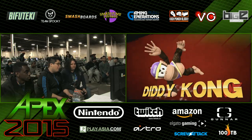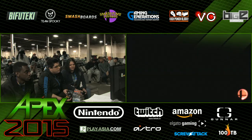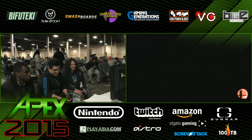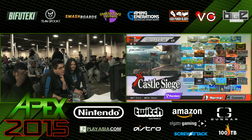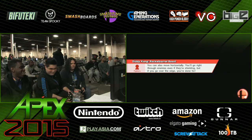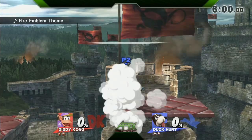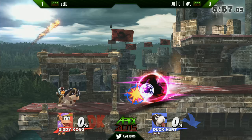Very interested to see where MVD will go for his counterpick stage. FD wasn't exactly what he was looking for. I definitely think something with platforms is very useful against Diddy Kong — not because of the bananas as we would have seen in Brawl, but because against Zero in particular, he's really good at pressing that advantage. You want landing mix-ups here. You don't want FD where Zero runs across and always gets his optimal traps on you.